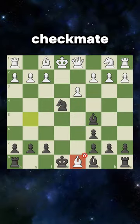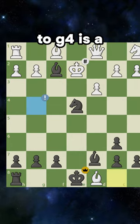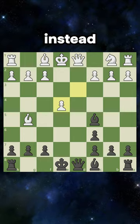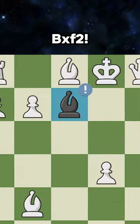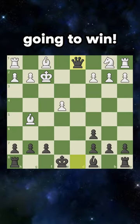Taking the queen results in checkmate after bishop takes on f2. King must walk up, and now bishop to g4 is a beautiful checkmate. And if they see that and try to take the knight instead, they are still losing after bishop takes on f2. They capture back, and that is a free queen on d1, and you are going to win.